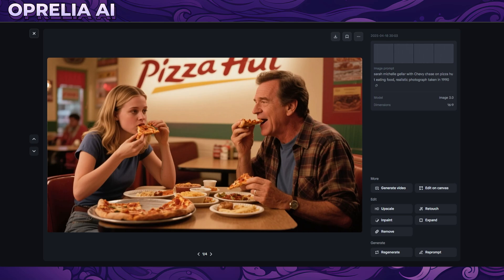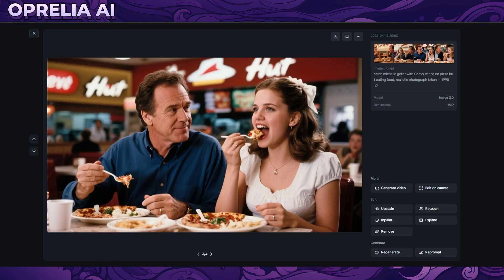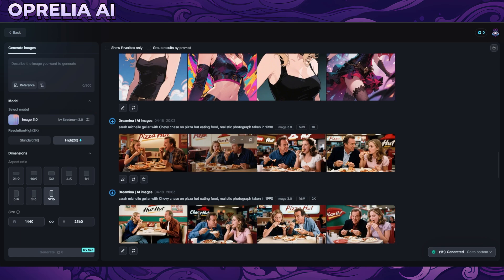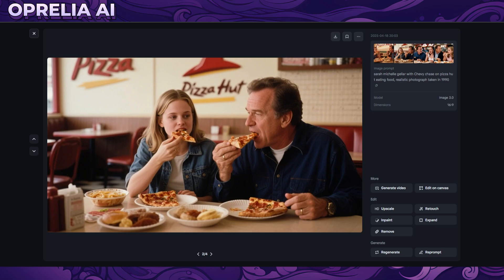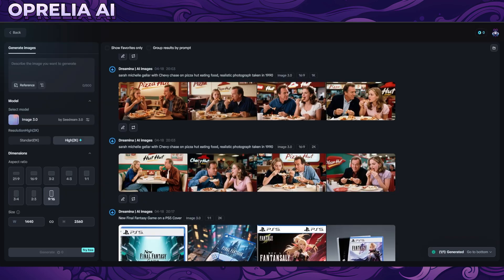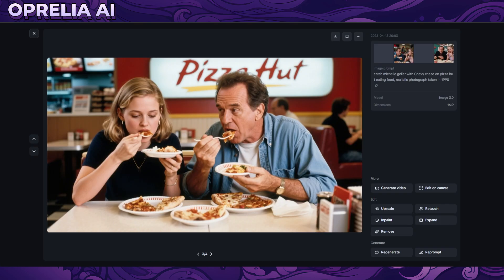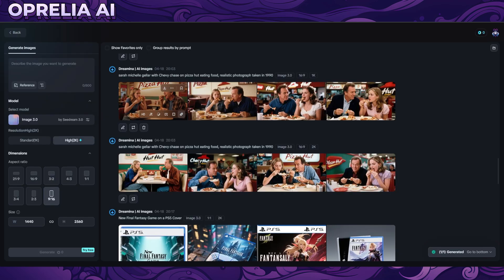I tried Chevy Chase and Sarah eating at Pizza Hut. It was able to do Pizza Hut with a lot of pizza and the logos ended up looking good, but the people don't look anything like who I tried to prompt. I also added a 1990 photo style - one looks like it could have been taken in 1990, another is late 90s to early 2000s. The first and third look too modern. So if you're trying to capture celebrities realistically, this is definitely not the one.